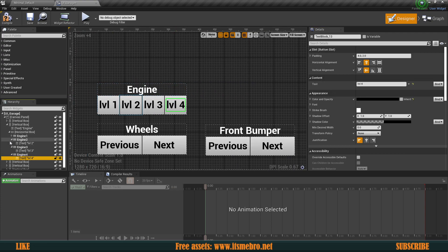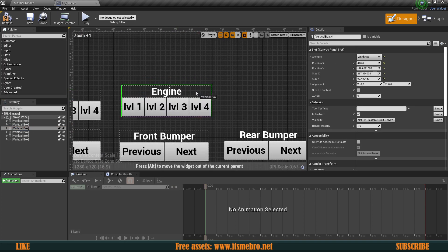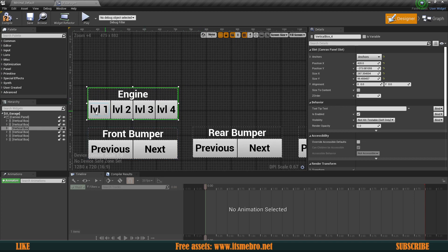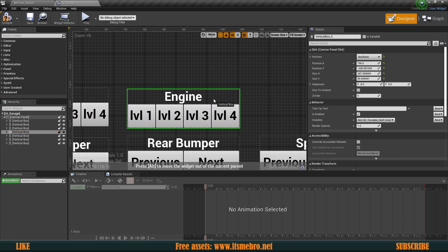Then let's go ahead and duplicate the whole vertical box once more for the gearing, so our vehicle can shift quicker. And then let's duplicate this once more so that we can also change the tires as well, so that we can increase our traction based on the upgrade level.